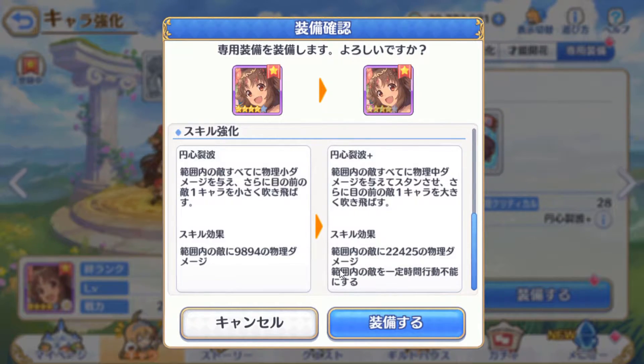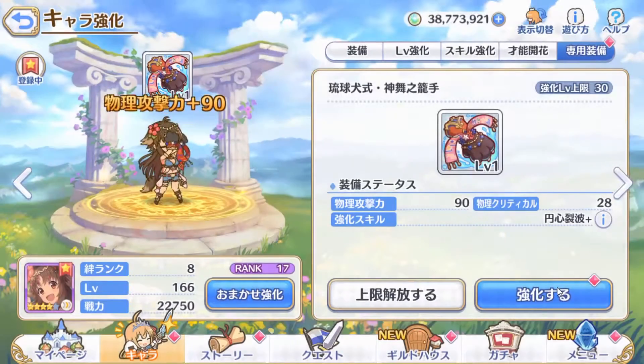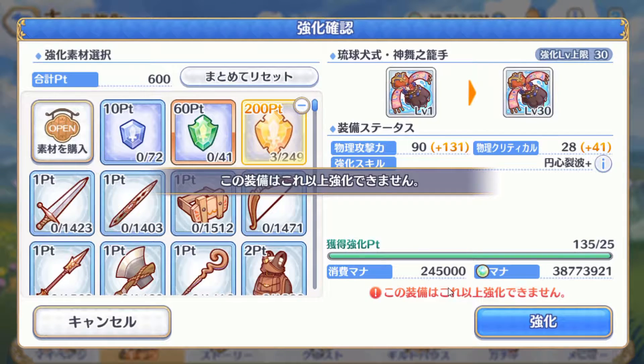Additionally, she also inflicts stun to enemies in range — that's really good. We'll equip this weapon and upgrade it. Okay, done.